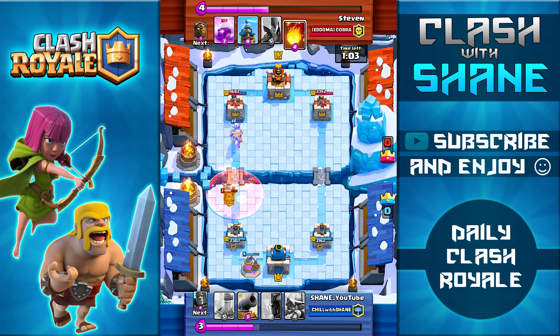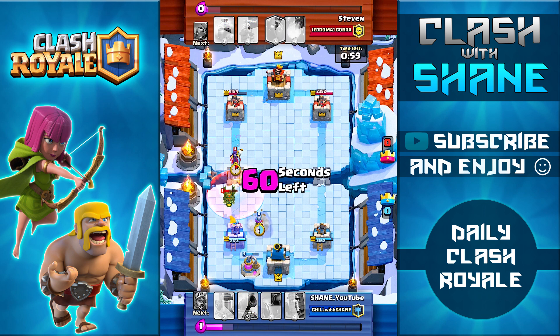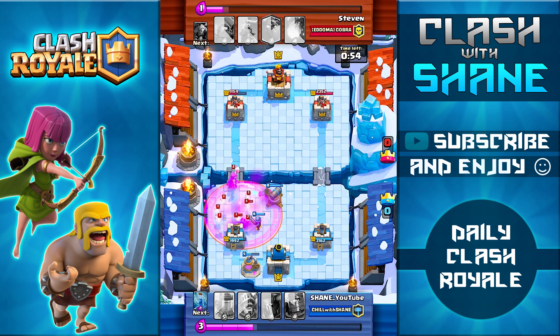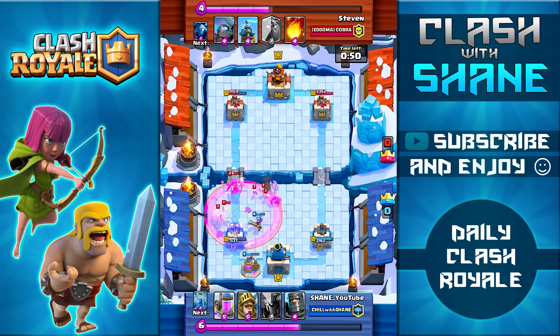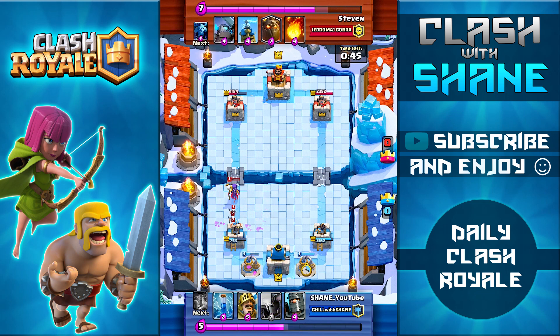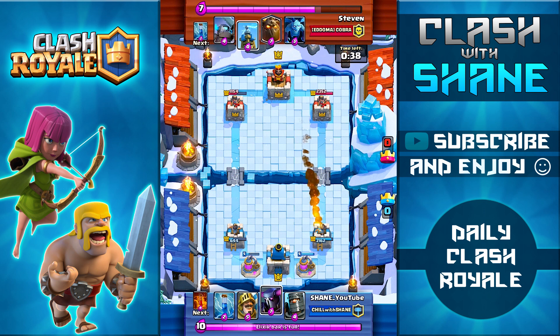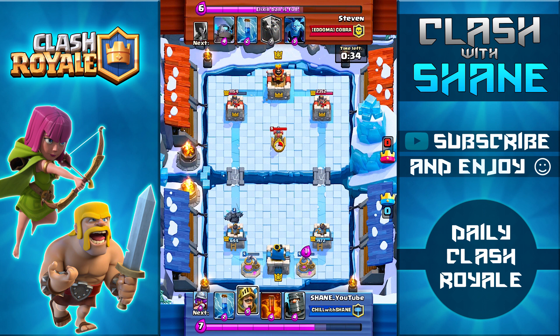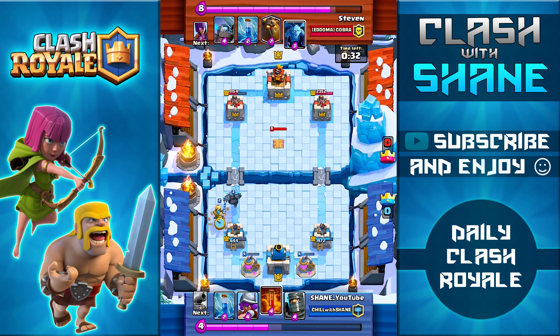Unfortunately the Poison Spell is a little early, because the Lava Hound itself doesn't do too much damage — it's the Lava Pups you have to worry about. The Lava Hound explodes, the Rage Ball comes down, and take a look at how much damage it does: it brings my tower all the way down to 900 health. So far in the battle there's 40 seconds left, he has a strong damage lead with my tower at 600 health and his tower sitting at 1200.